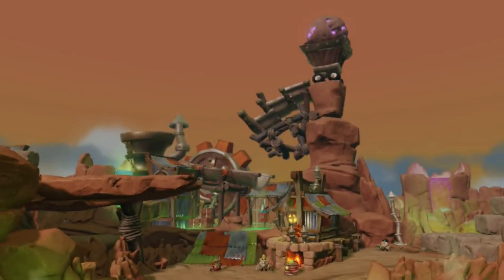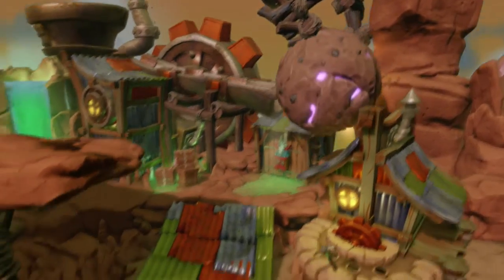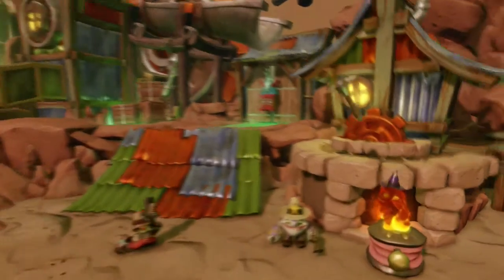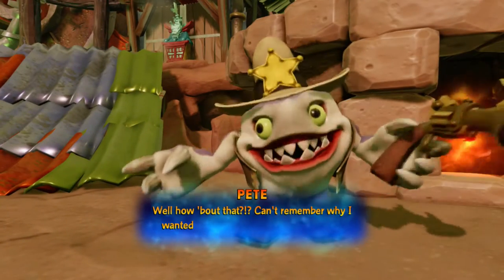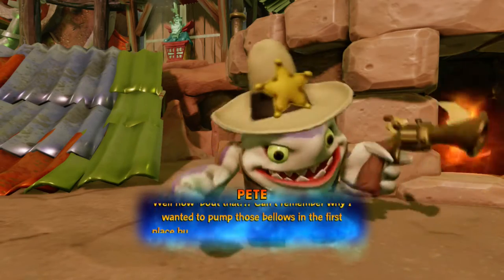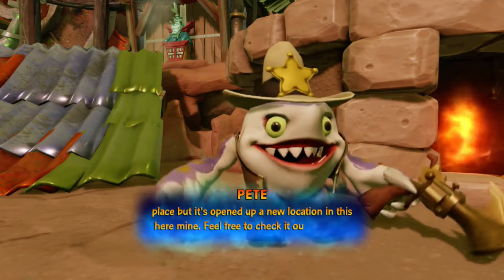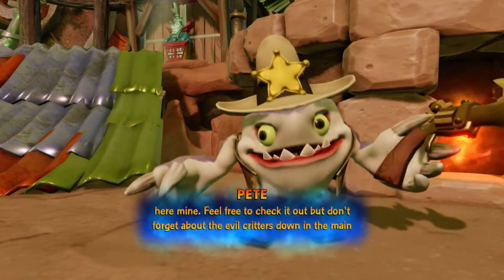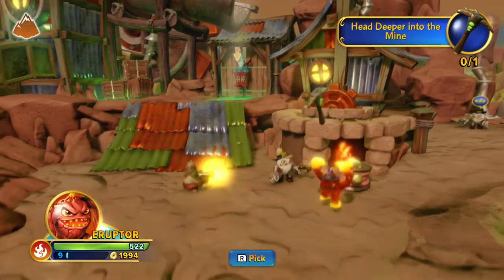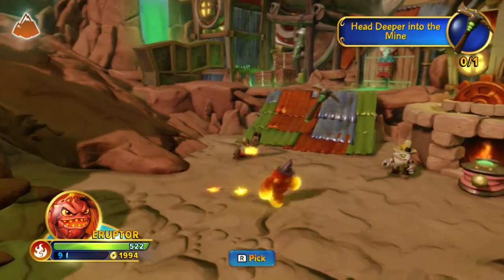Going to shoot some rockets. Can't remember why I wanted to pump those bellows in the first place, but it's opened up a new location in this here mine. Feel free to check it out but don't forget about the evil critters down in the main chamber. So I don't know if that's the main way we gotta go - we'll go to that bit in a minute. Should we go let the dam down? Let's go let the dam down.